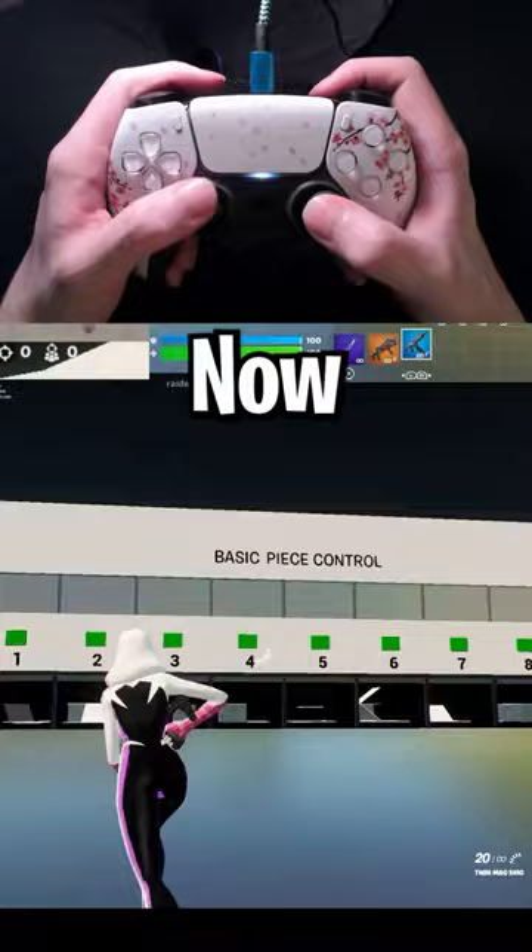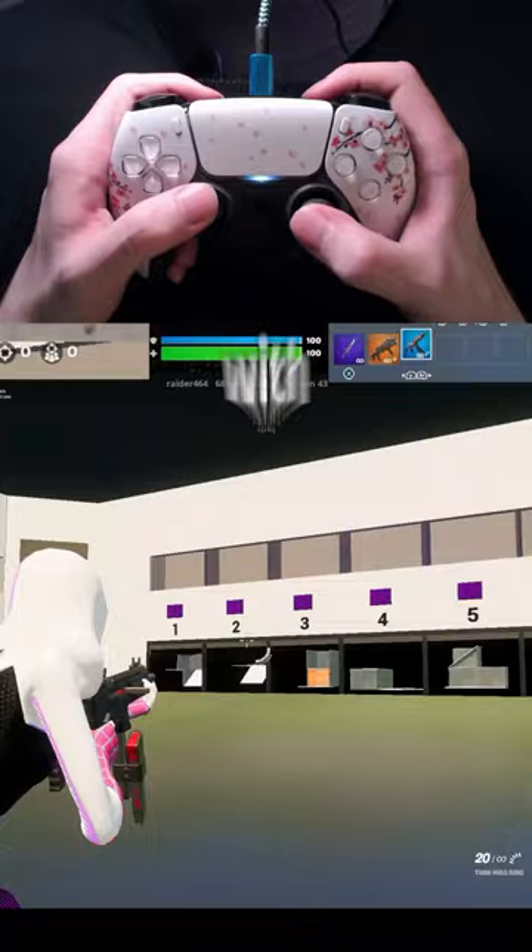The map I'm going to be showing you includes basic piece control, actual piece control tunnels with targets, and then all the way on the right you just have simple piece control edit courses that have no targets.